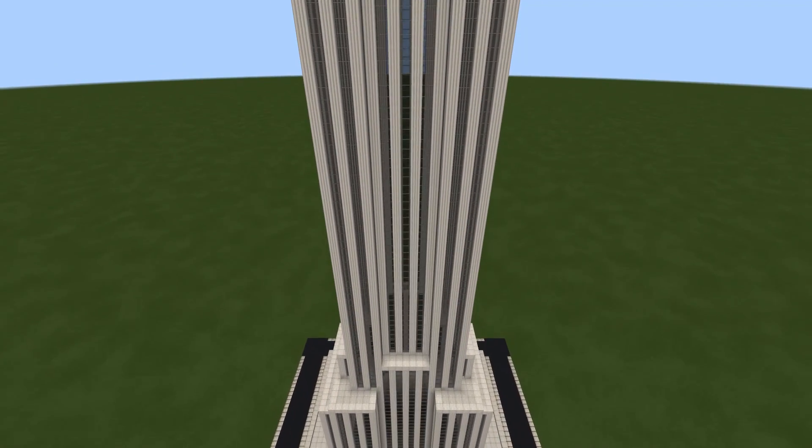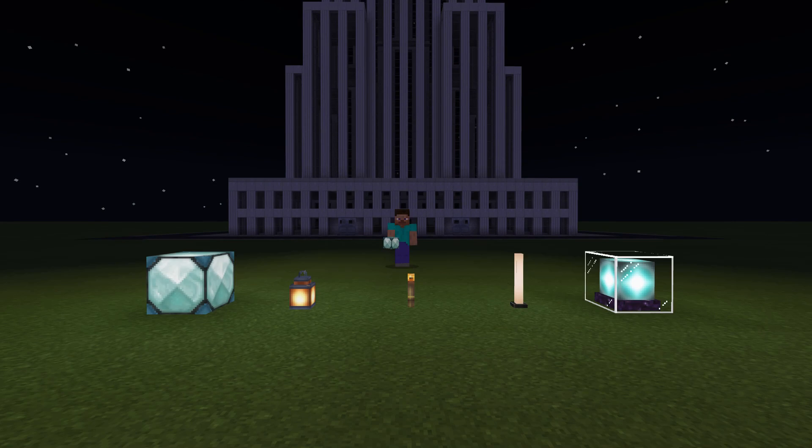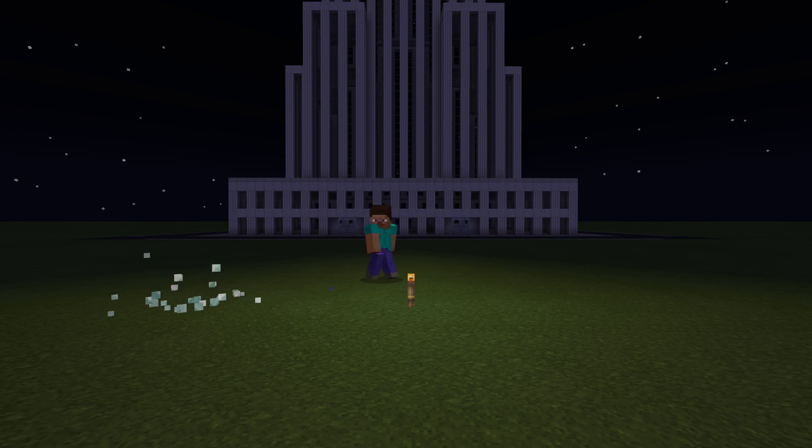Once done, your building will start to bear an eerie resemblance to the Empire State Building, albeit without the spire. Now for lighting. There are a few ways to light these buildings. End rods are a good option — powerful and bright, but obstructive to your character, meaning you can't walk through them. The same thing with lanterns. Sometimes the easiest path is the best path. In this case: torches.